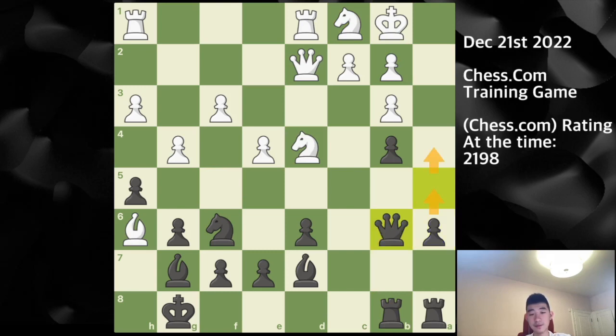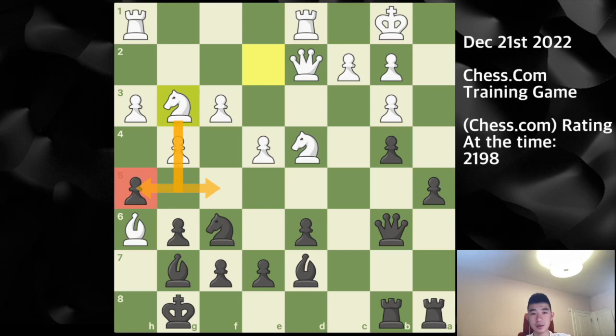Instead they play knight c1, so I go back with queen b6, trying to play a5-a4. Knight c to e2 is met with a5, and then knight g3 brings the knight to the kingside — a long journey back and forward just to pressure the h5 pawn.